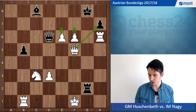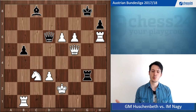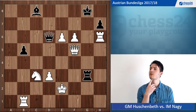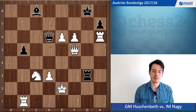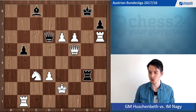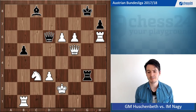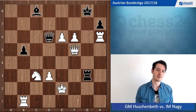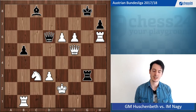After queen f5, my opponent resigned. In the end we managed to win the match 4 to 2, and also stayed in the Austrian Bundesliga — much to my delight. Very happy about that, and also happy about how this game went. Despite being well-prepared in the opening, I managed to pose problems, and at the critical moment my opponent chose the wrong plan, underestimated my attack. The attack went very smoothly, the moves were quite natural, and black just couldn't hold everything together.